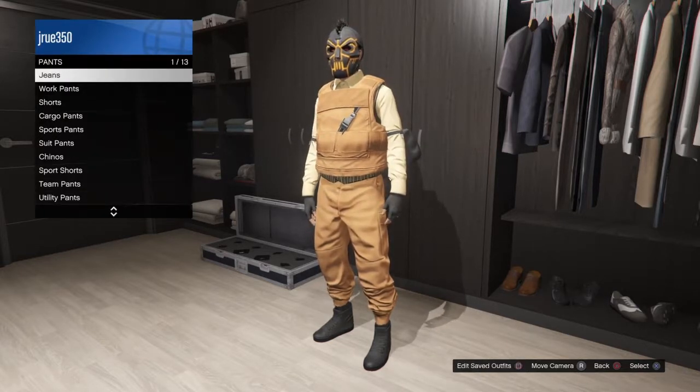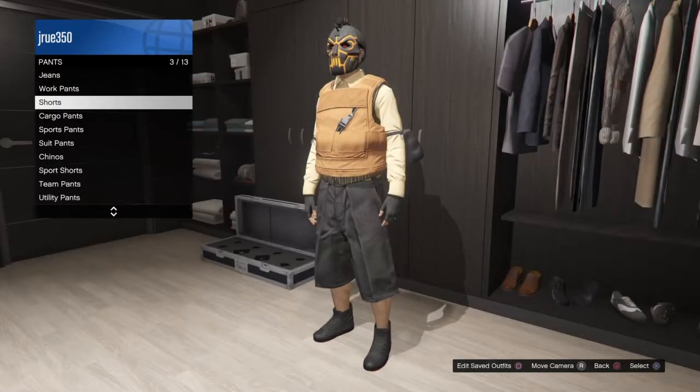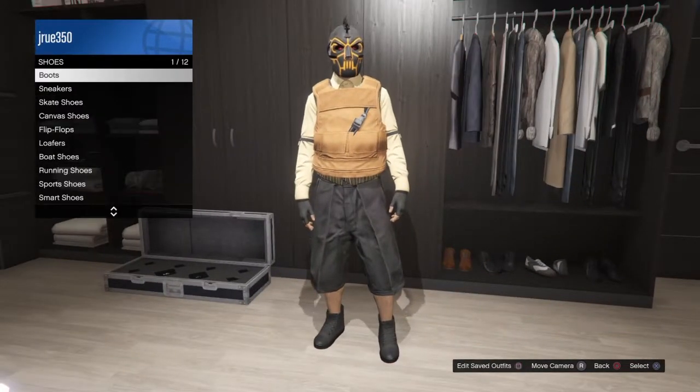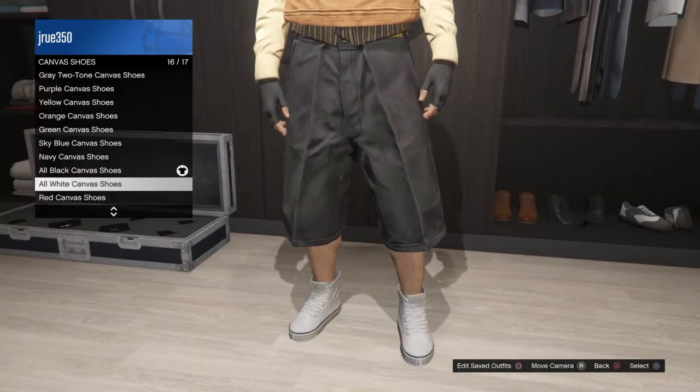The first thing you want to do is go into pants, shorts, and go into the black work shorts. Then you want to go into shoes, canvas shoes, and put on the all black canvas shoes.